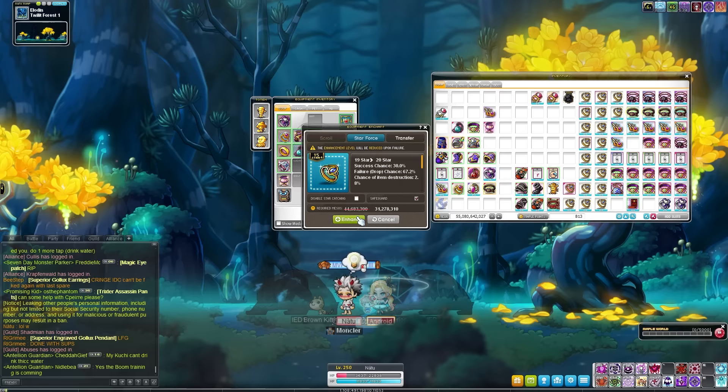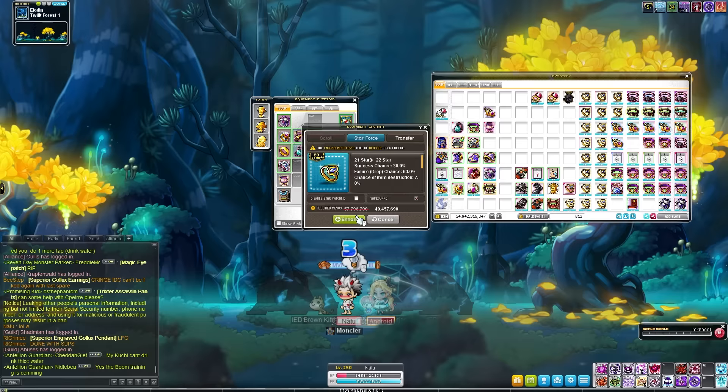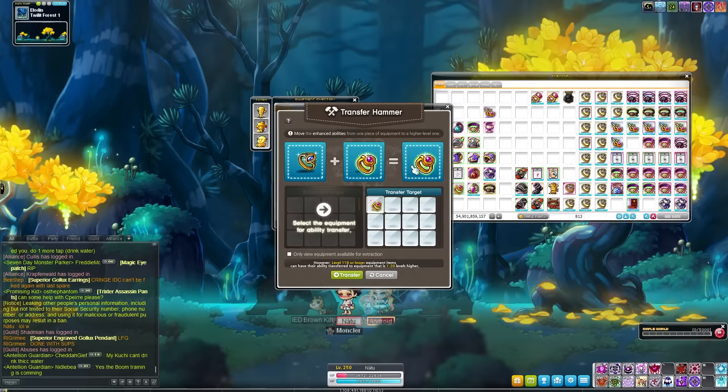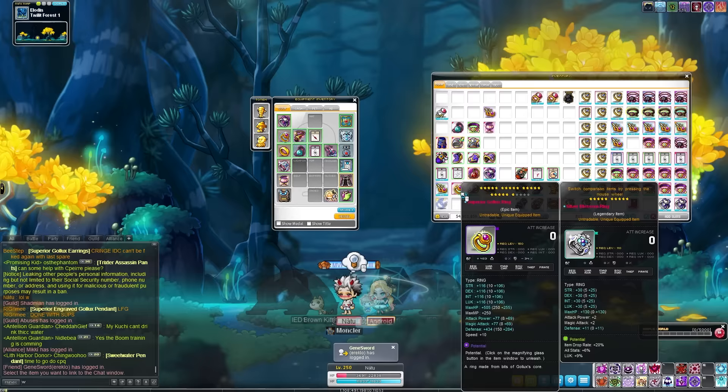Lastly, this isn't really a quest but I'm throwing it in because people should be doing it — you need to get Meister Accessory Crafting. Meister Rings are a best-in-slot ring that can go up to 22 stars and be used as a damage ring or a drop ring. Importantly, this ring can and should also be used as fodder for your Superior Gollux Ring. Meister Rings are easily craftable and very, very useful.